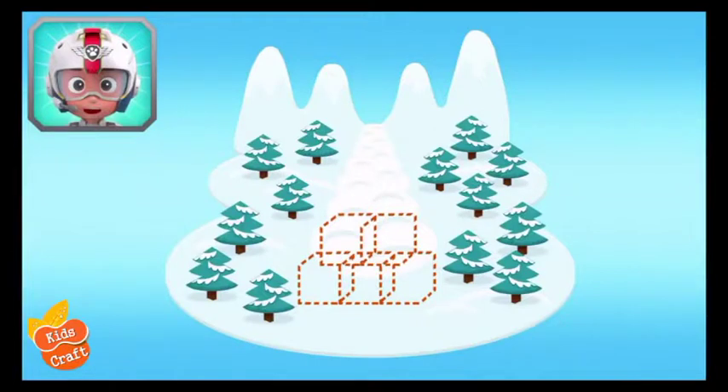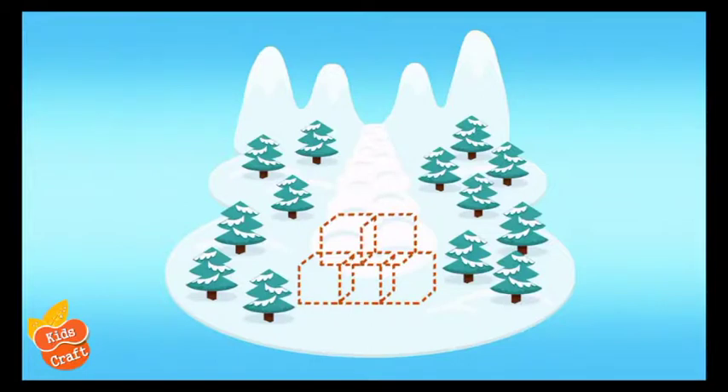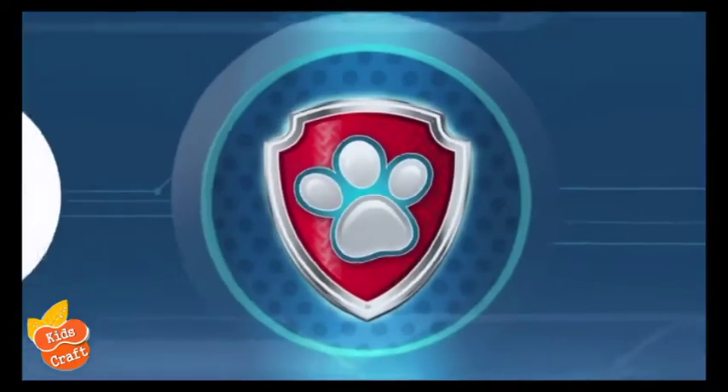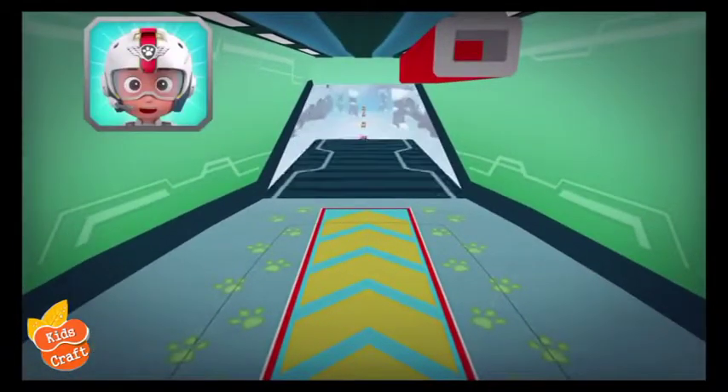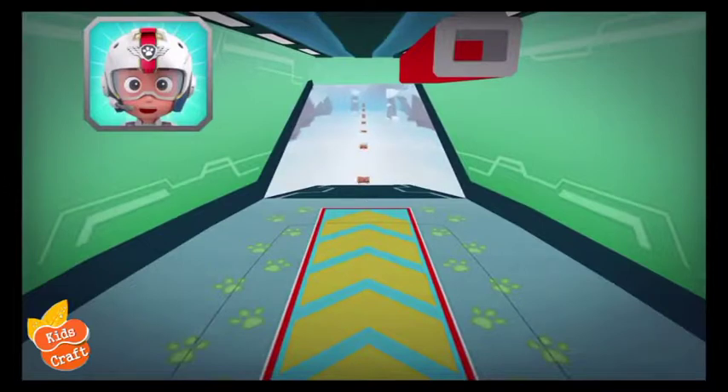Zuma, come in! There's been an avalanche at Jake's Mountain. Skye flew over to build an ice wall to block it, but she needs five more pieces of ice. When you see an ice block, fly towards it to collect it. Let's dive in! Alright! Let's test those flight skills, pups!